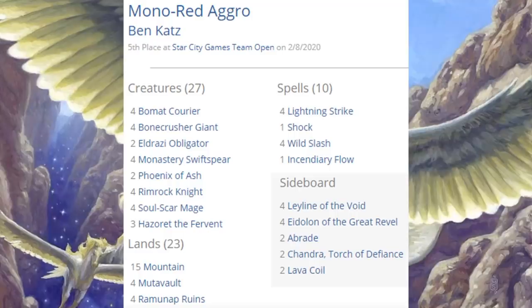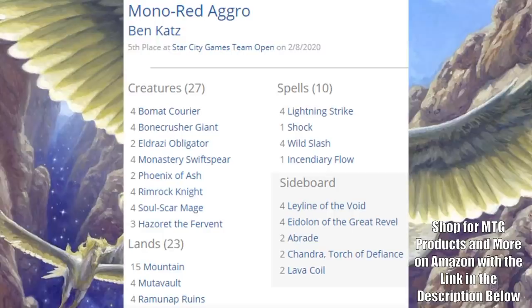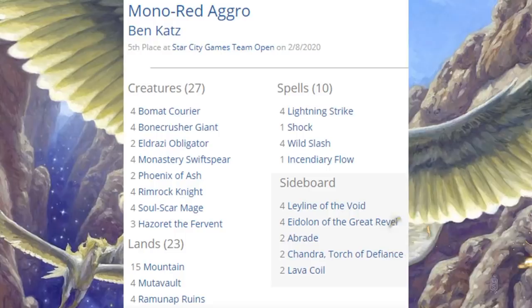Fifth place is Mono Red Aggro. One thing to point out: if you look at the sideboard, there are only 14 cards listed, so Star City Games must have missed a card when they inputted this. Not sure which one it is — it could be an additional copy of one of the cards there, or a one-of something else. The reason I wanted to show this particular Mono Red deck is because it is actually running a card from Theros Beyond Death. The other Mono Red Aggro decks in top 8s this weekend weren't running anything new. The rest of the deck lists are pretty consistent, other than the Phoenix of Ash — two copies in the main. Sometimes you'll also see Eldrazi Obligator in these decks; it just depends on the direction they go. There's that Phoenix of Ash in the main.